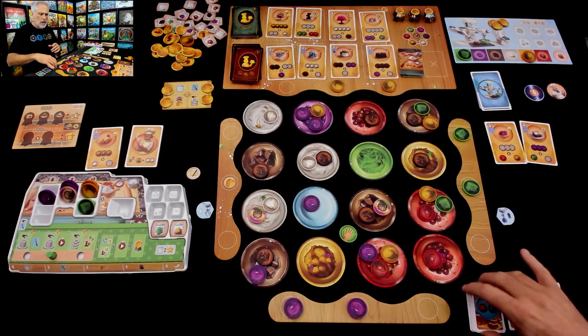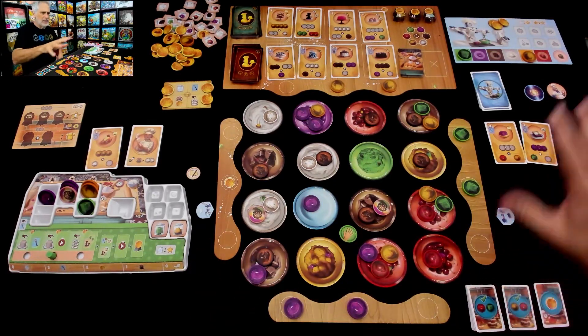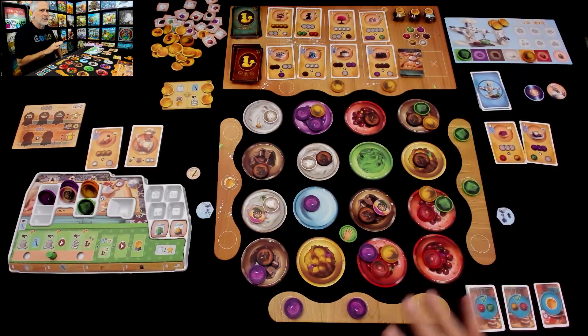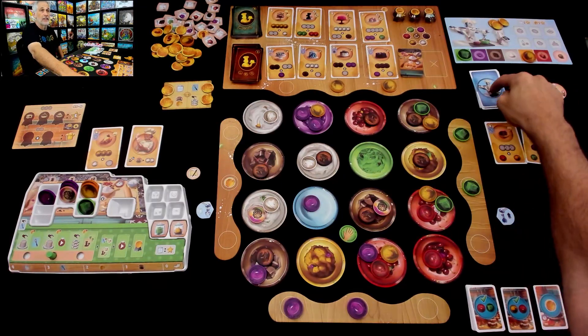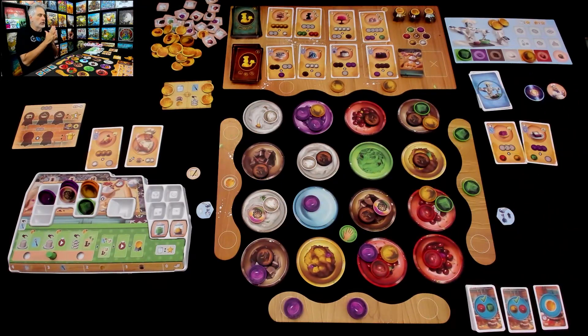Don't worry if you don't care about solo — the Chef-a-tron pretty much does everything a normal human player does. It just uses a deck of cards to make decisions for them. So let's continue.